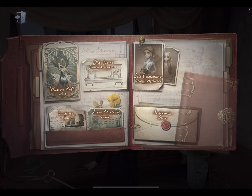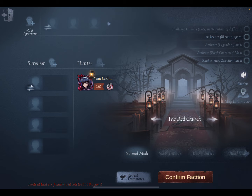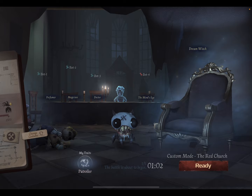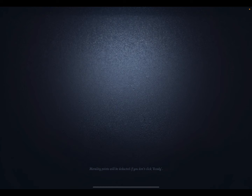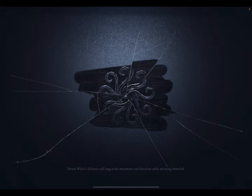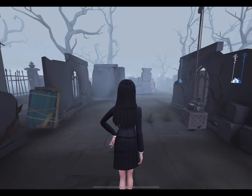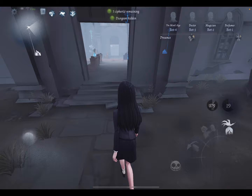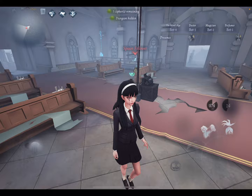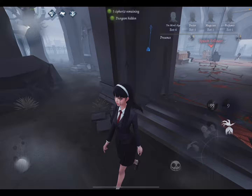Now I'm going to go through a bot match — really just to show you a character walkthrough, so we can go through what you should do in a match: the beginning, middle, and end. This will give you a good idea of how to play the character in a bot match, and it will translate over to a real match. When you spawn with Dream Witch, you're fast, so you immediately look for a survivor.